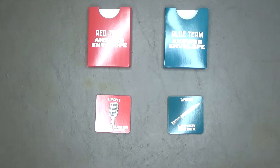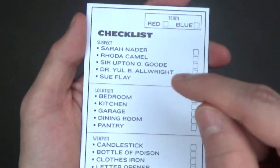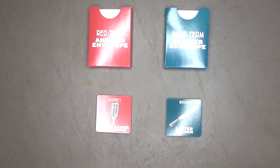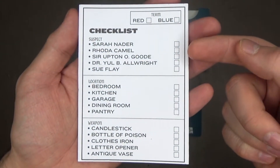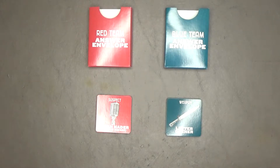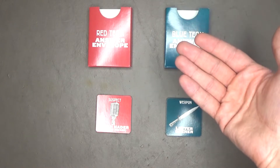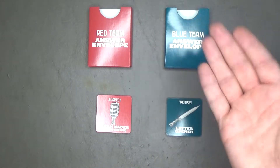The scavenger hunt begins and both teams race to find the cards hidden by their opponents. Once a card is found, the team adds it to their evidence folder and marks the evidence on their checklist. The game continues until one team has found all twelve of their cards — at which point the opposing team must stop, and the winning team makes their accusation. By finding all twelve clues, that leaves one of each category unchecked, so the team announces who done it, where, and with what. The opposing team then reveals the three cards from their answer envelope as proof, confirming the accusation.